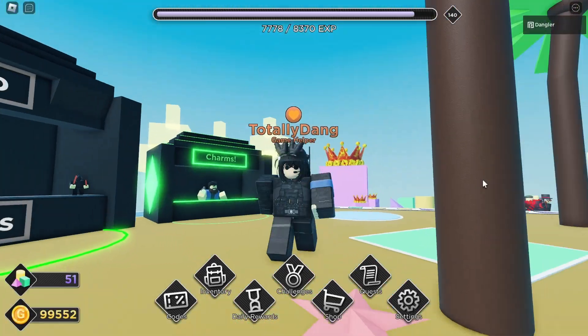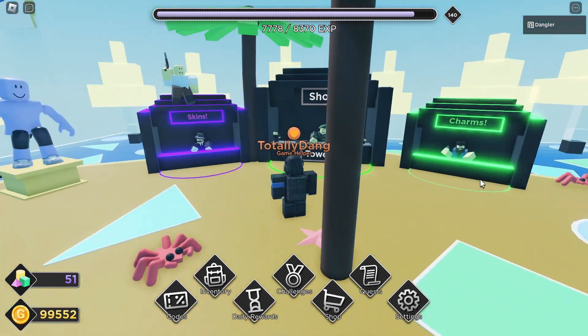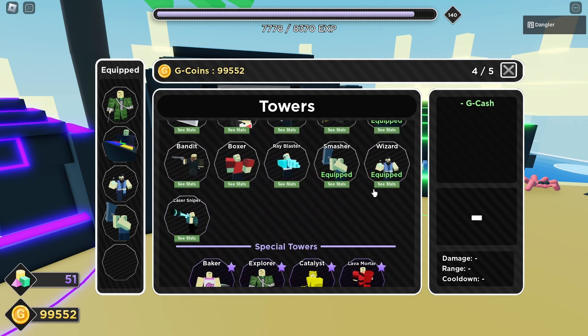Hello everyone, we are back and I will show you how to get the Busted Badge and also how to solo Neon mode in general. The towers you want are Explorer, Machinist, Wizard, and Smasher.